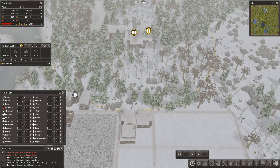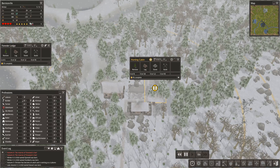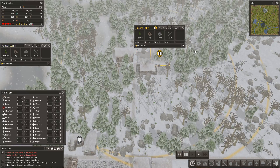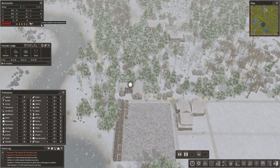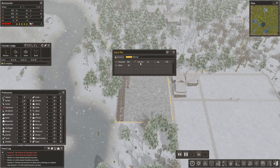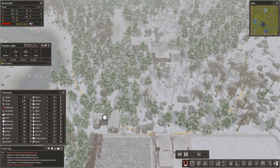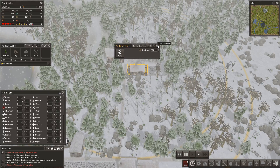Alright, so our next project will be the forester and the hunting cabin. Can we do both? Yeah, we can do both. Because we need to start making some clothing — it's getting cold here, minus four degrees. Food is low — that's not good. Well, this production is picking up, so it should be fine.